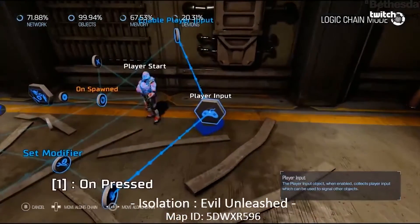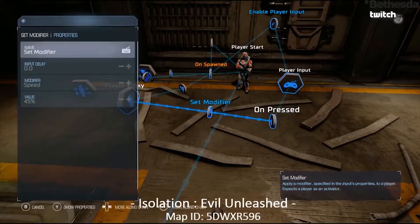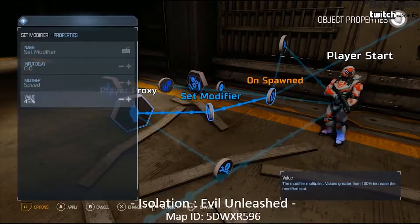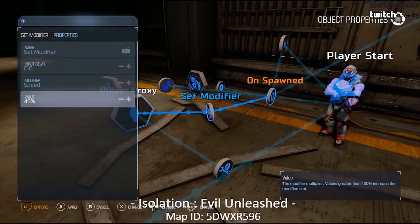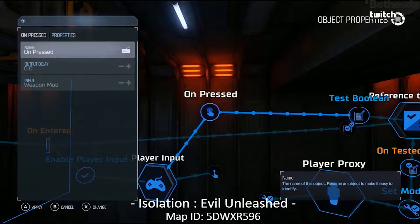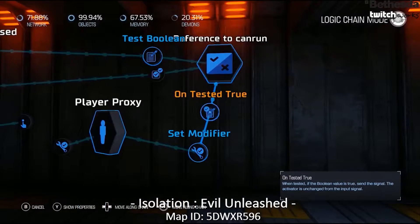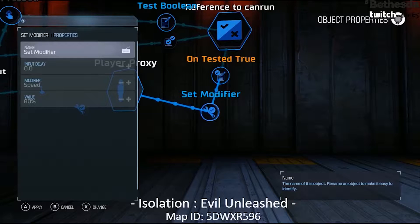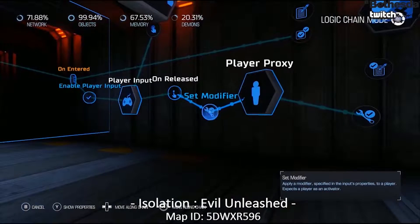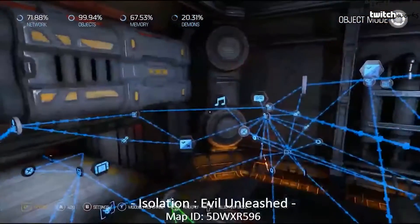It's got this player input at the very beginning that detects when the player pulls on the weapon mod, and then it modifies the speed down to 45% at the beginning of the level. Later on he changes that speed up to a higher percentage. On map spawning he also sets 45%, so your speed is about half your normal rate. As you come into that room and he enables that input where you can press weapon mod and go faster, he tests to see if you're at the point where you can run using a bool variable, then sets the modifier — now you can run at 80%.